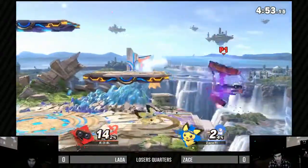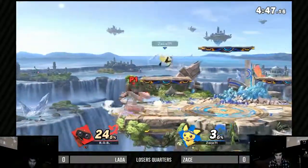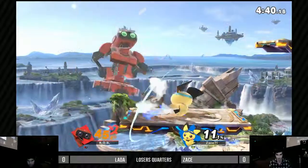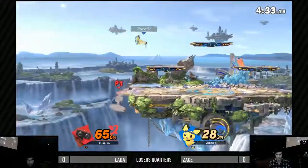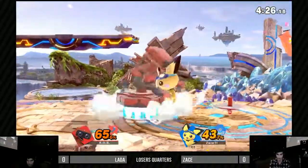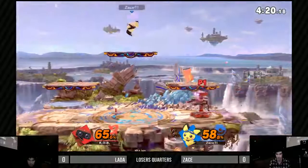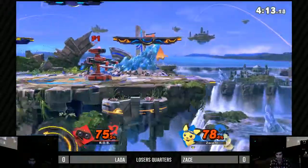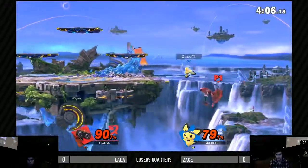Zace would drop down and do Thunderbolt shenanigans. That up-tilt looks disjointed — that up-air looks really good too. There's a jab lock coming in! Pichu's neutral jab locks on the platform, so it's a really good tool. It trades out with R.O.B.'s nair — that's always going to trade. The Pichu meta is going to be very interesting. Before Smash Ultimate came out most people were saying Pikachu is the best character and there was no reason to play Pichu, but Zace sticks with Pichu — Pichu's just more fun and has more airspeed.